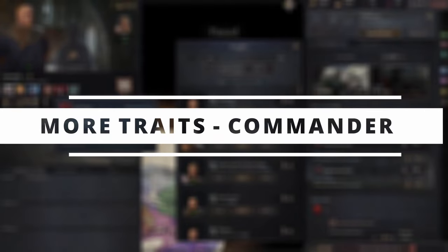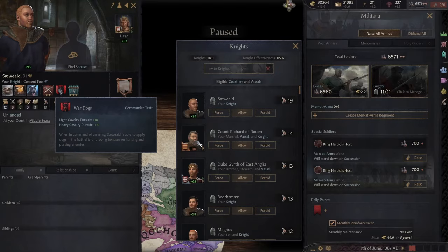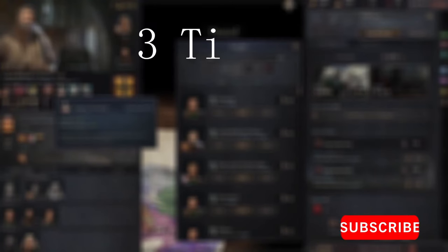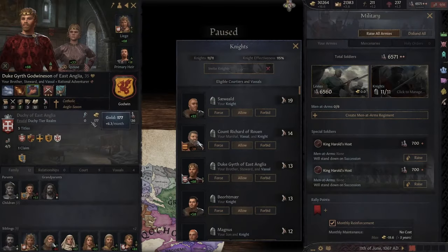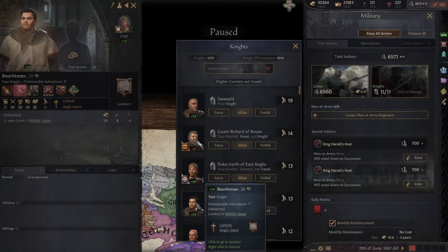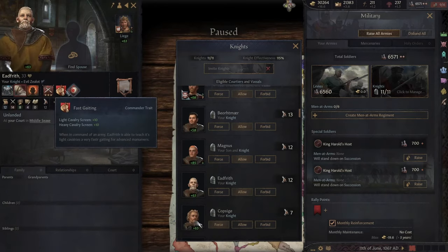Number two might be my favourite on this list, and it's More Traits: Commander. As the name suggests, it adds more Commander traits with three different levels — Veteran, Advanced and Basic — so 21 traits in total. To gain Veteran, the character will need to be 40 years or older, and this will include a big martial bonus and a combat specialisation.